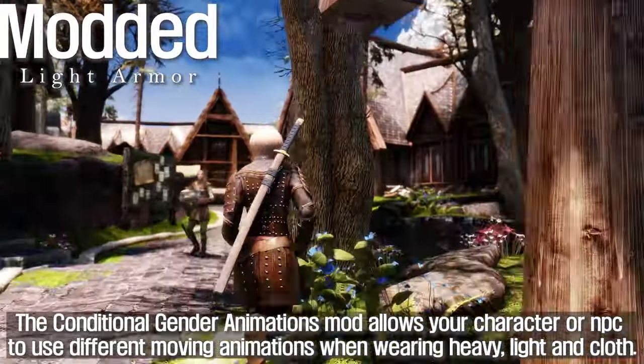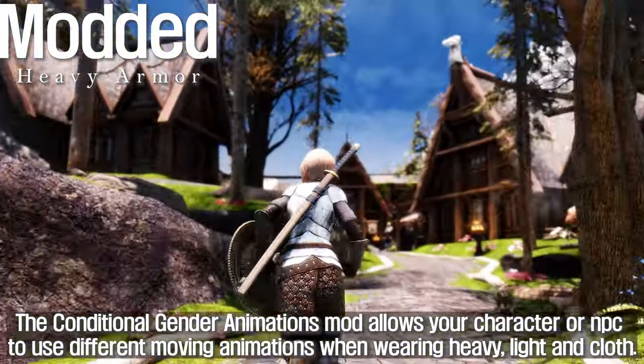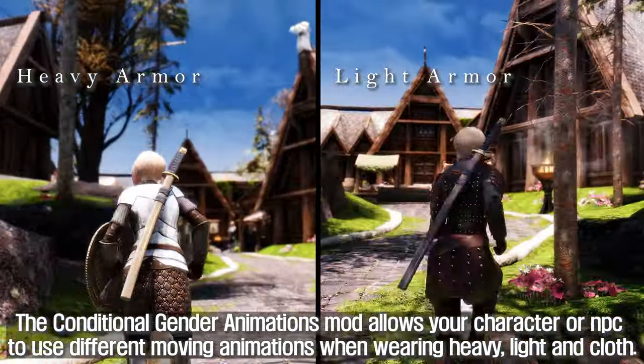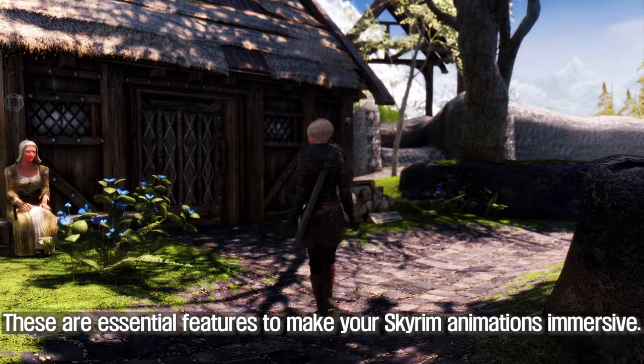The Conditional Gender Animations mod allows your character or NPC to use different moving animations when wearing heavy, light, and cloth. The animation is differentiated according to the clothes the character is wearing, indicating a more immersive moving animation. These are essential features to make your Skyrim animations immersive.